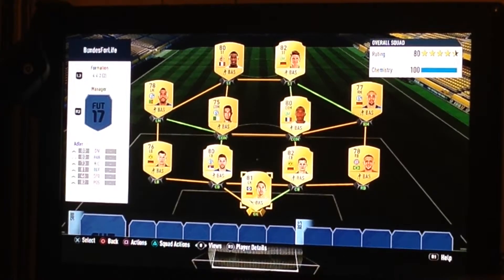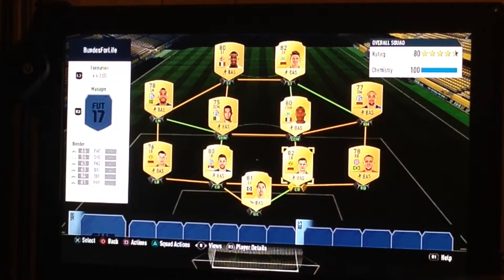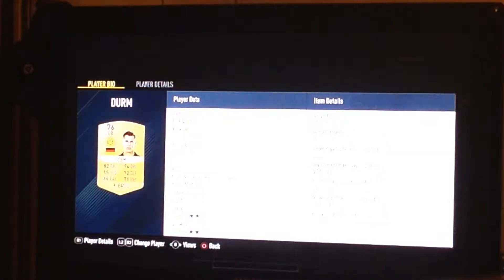In goal we have Adler. Then in the back we have Drum, Nastasic, Bender and Rafinha. They're all solid players and they have so much pace.